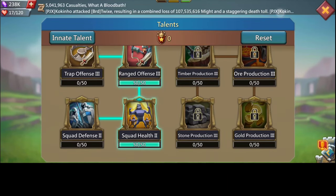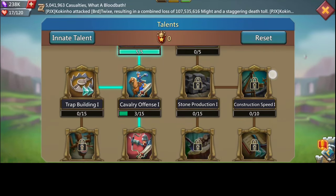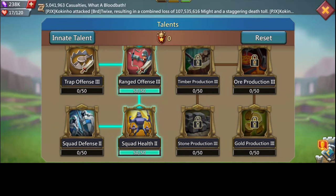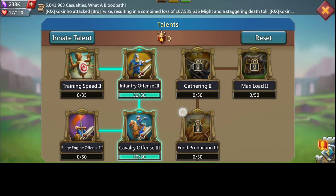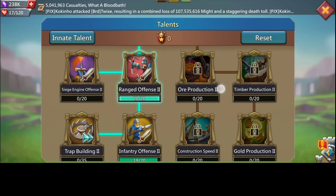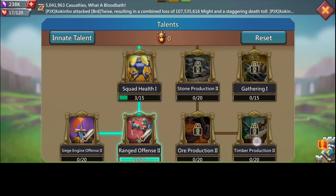I'll be showing you my full talent settings. As you can see, squad offense is the first you fill, then you can go down and start filling from the bottom. We have squad health, range defense, and infantry all attack. You can see I'm trying to give much more range attack — very very nice to help strengthen your frontline.